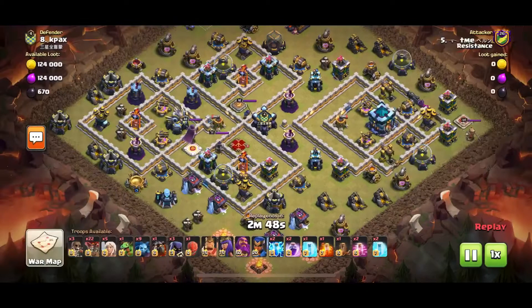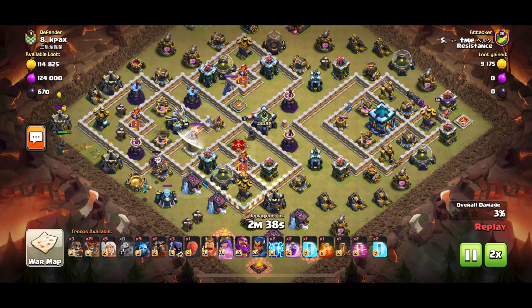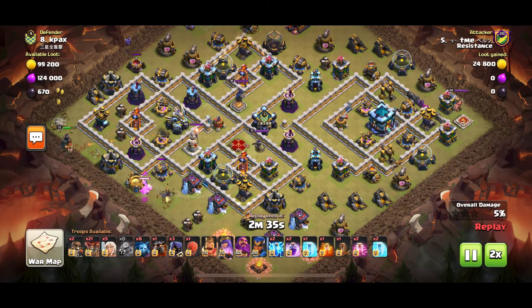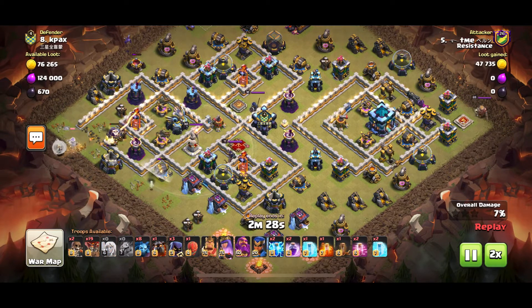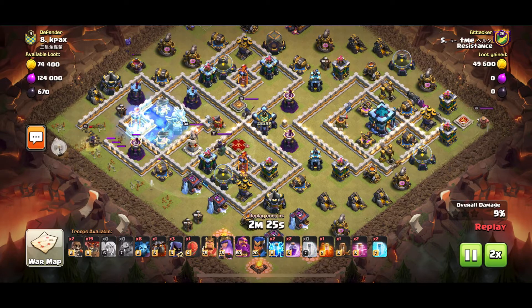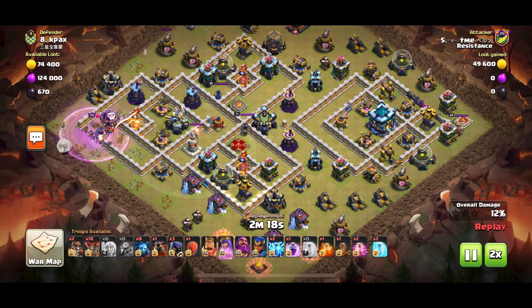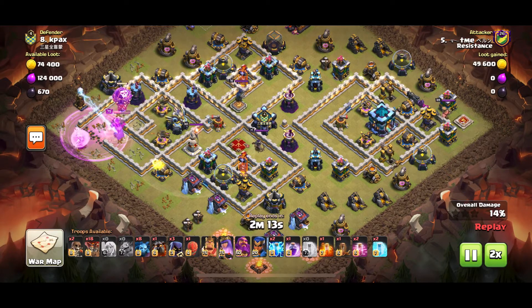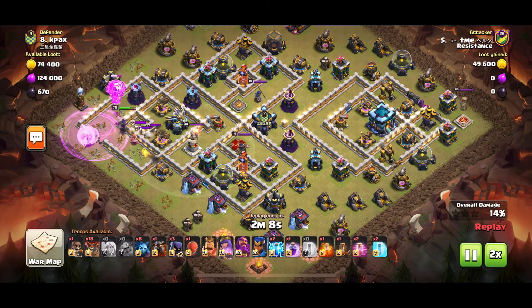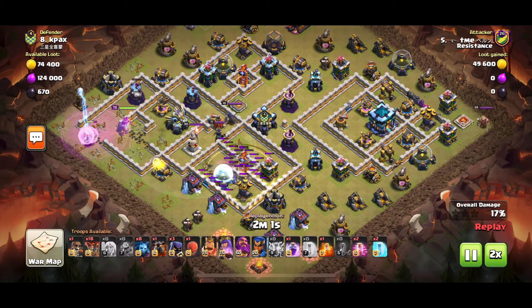The final attack is from Bernard. The base is not fully maxed but it uses the same technique. He starts with his Queen charge at 9 o'clock going toward the first single Inferno, puts the Baby Drag there for funneling. She goes inside, uses the freeze on the Expo and the single Inferno — single Inferno goes down, Tornado Trap gets triggered. He uses a second Super Wall Breaker for the Queen to walk inside and get rid of the Expo and the Eagle.